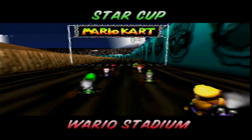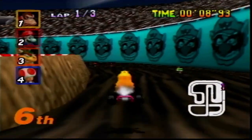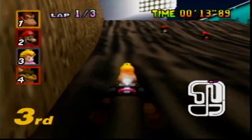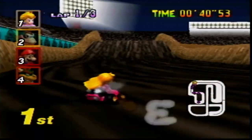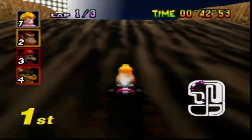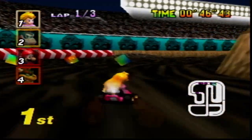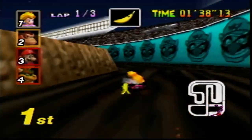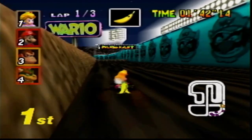In 12th place is Wario Stadium, and this one has the same problem as Rainbow Road — it's too long. The track looks like it takes place in a dirt bike arena, and there are lots of bumps and turns to go over, which makes the course a lot of fun. The only problem is how long it is — it takes forever just to complete a lap, let alone a race. My first time playing, I kept thinking the finish line would be right around the corner, but it never came until I was like a minute and 40 seconds in. While the track may be long, driving through all the bumps and turns is pretty fun.